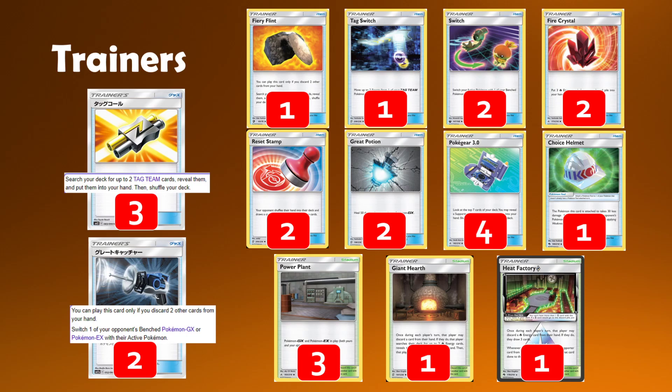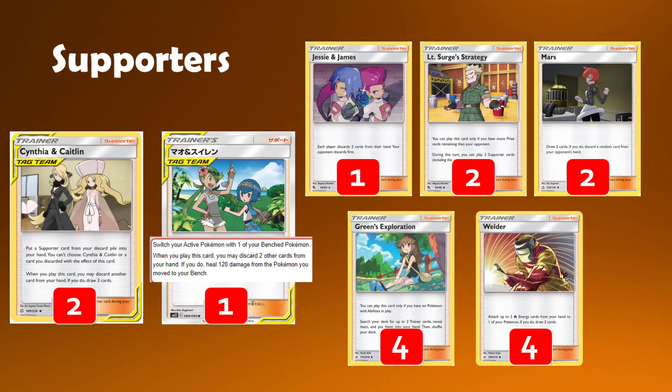For the stadium split, we have Giant Hearth to tutor out Fire energies, which is really awesome to get Welder rolling. We also have Heat Factory Prism Star to just dig further into the deck. And we have three copies of Power Plant for disrupting the opponent. Combining this alongside the Reset Stamp can ruin a lot of your opponent's outs to get back into decent hand sizes. Power Plant is great against Mewtwo, great for so many matchups, and also good against Sylvally and Oricorio coming into the game now.